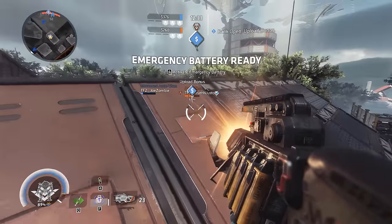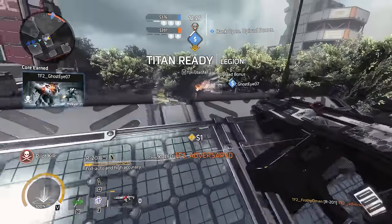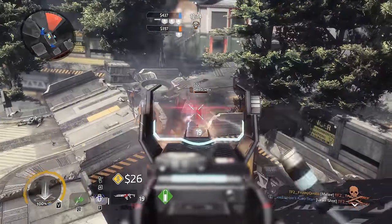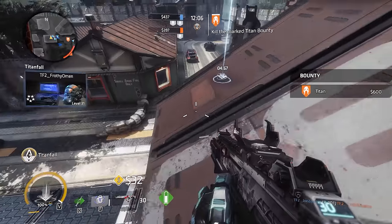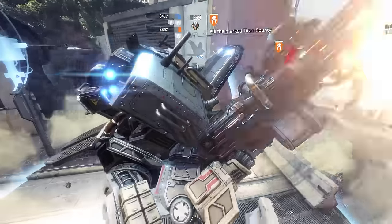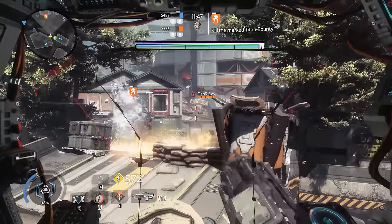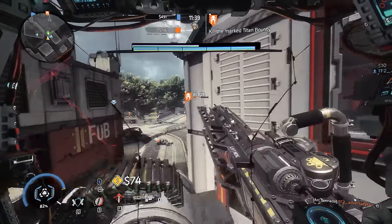One of the bigger changes they've made to Bounty Hunt is the locations of the turning points. They are much more centrally located now — not set up in the bases on opposite sides of the map a million years away from each other. They're set pretty much at the middle of the map. This is going to keep pilots a lot closer and keep everyone engaged. It's not going to create those really slow moments where for 30 seconds or a minute everyone is completely separated, with one or two people trying to cross the map to hassle the enemy team. This is way better and it's a game mode Respawn has clearly iterated on a lot to get right, and they're finally pretty much there.